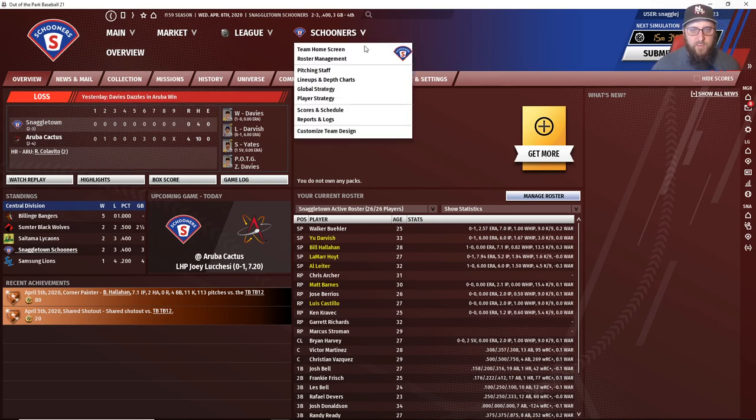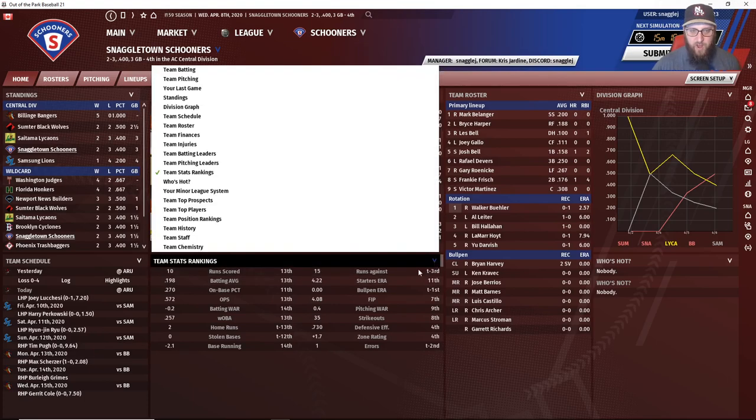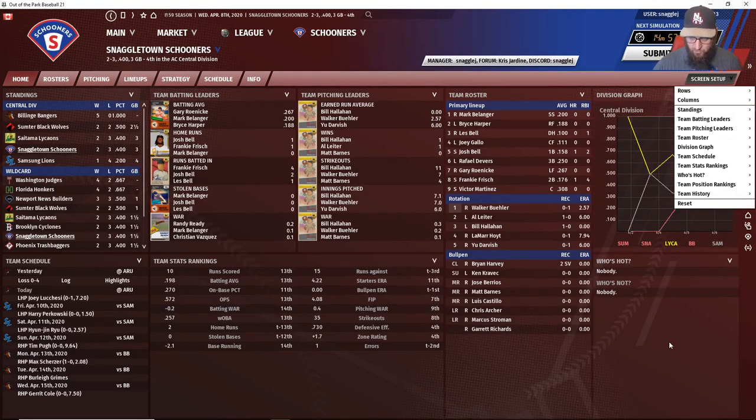So we're all logged into our main account, the Schooners. Under the Team tab we have all these different options, and a lot of these are similar to what you'll see in the core OOTP game. The first one is the Team Home Screen — this is a customizable screen. You can change the size and layout using the dropdown arrows. We have standings, team leaders, primary roster, division standings, schedule, rankings, who's hot and who's not.